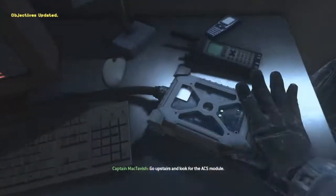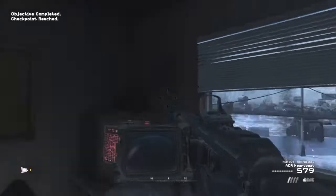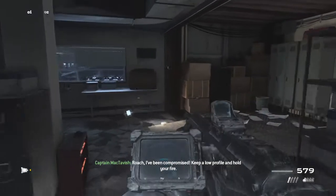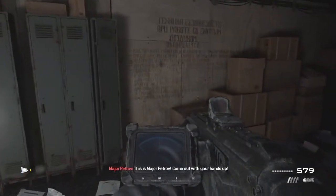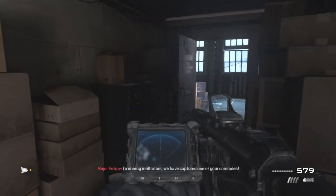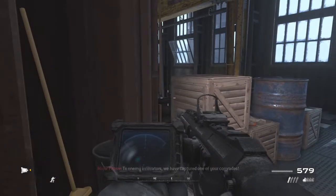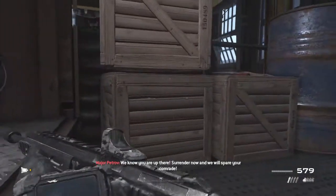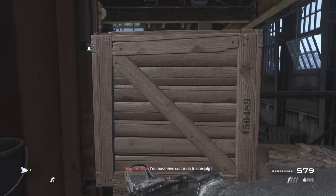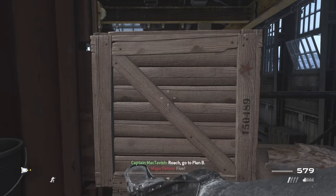Go upstairs and look for the ECS module. Let's go. Roach, I've been compromised. Keep a low profile and hold your fire. Invasion with Roach! Come out, put your hands up! To enemy infiltrators — we have captured one of your comrades! We know you are up there! Surrender now and we will spare your comrades! You have five seconds to comply! Roach, go to plan B.